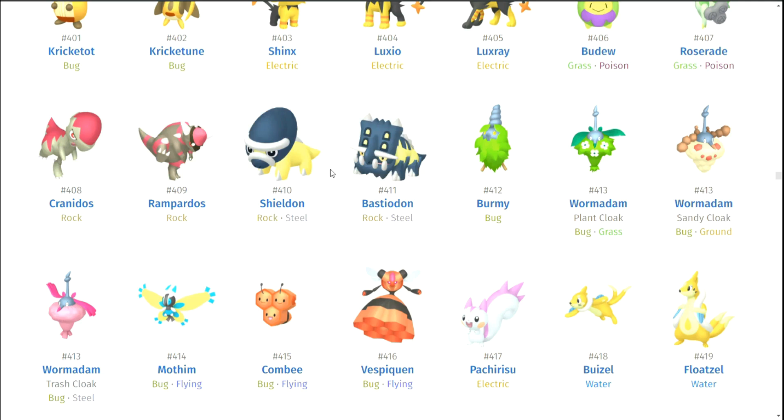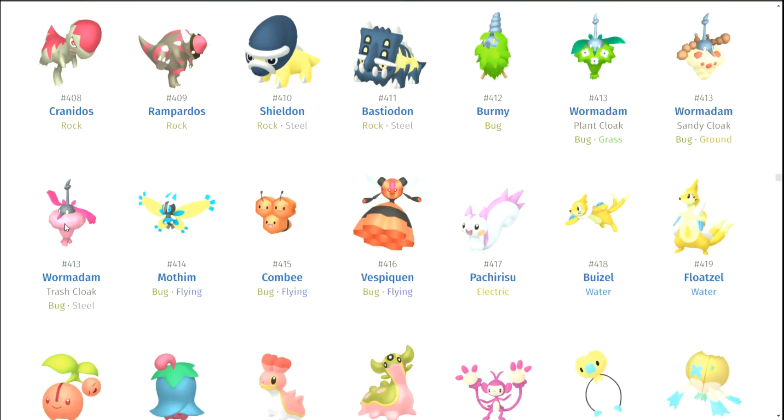Sheldon and Bastiodon look really bad. Burmy — oh my god. Burmy is actually one of my favorite Pokemon and I'm not even being ironic, I think Burmy is legitimately adorable. But wow, its shiny is bad. They're all bad shinies. Mothim is the only one that tried — he feels like the father who dressed up for the occasion and no one else did. I feel for you, Mothim.